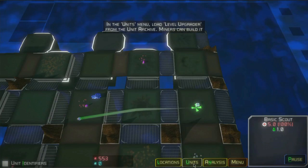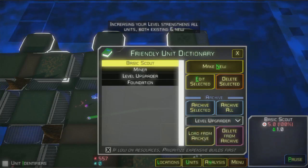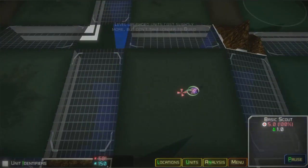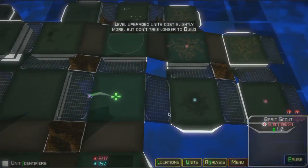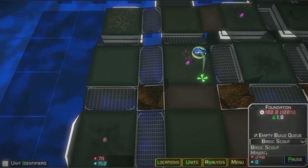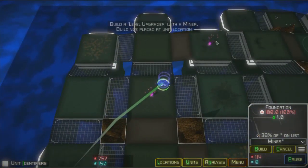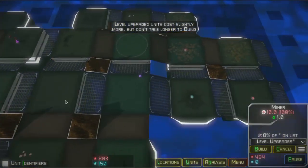Notice there's a crate over here so we want to go grab that with our scout. Although we're not done with our tutorial yet — our next step wants us to load a level upgrader. This is a very important building that we'll want to build throughout the game to increase the power of our units. That gives us a little bit of blue resource from that crate, so now we have 150 blue resource. That blue resource is very useful for fancy and special effects for our units beyond just basic things. There are a couple of enemies over there and a blue mine, and we want to expand into that area. We always start with three red mines nearby so it's always a good idea to make sure you have three miners on those as we plan our next expansion.